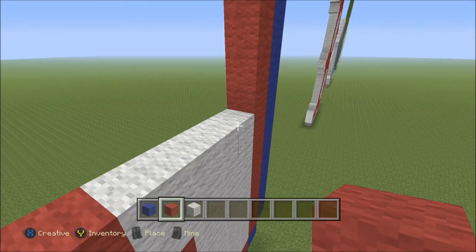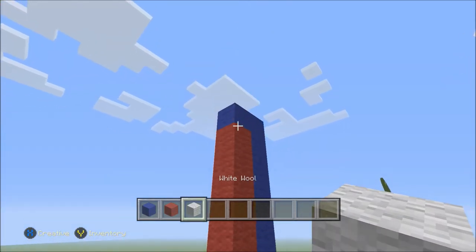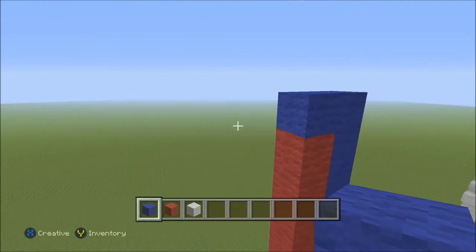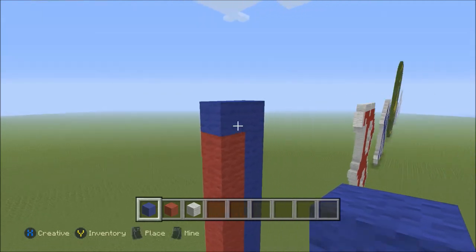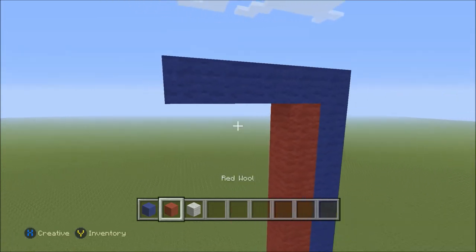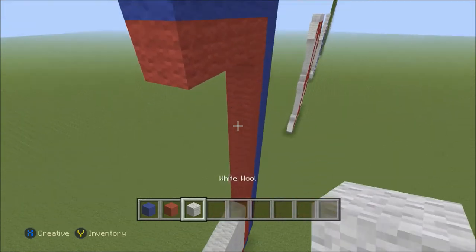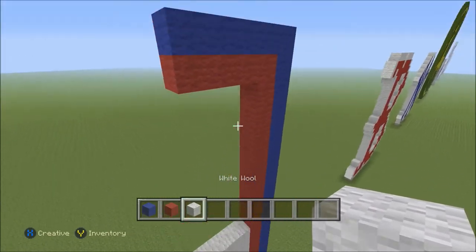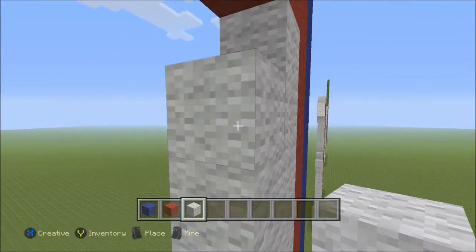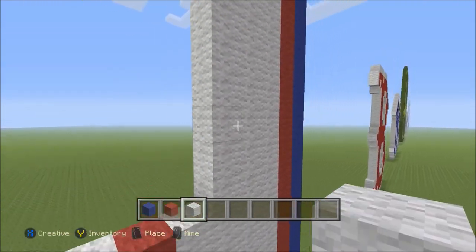Now we're just going to go ahead and build three columns of white going up. But first, starting up here on the left of the very top, we're going to add one, two, three pieces of blue, and directly below that three pieces of red: one, two, three. We're just going to build all the way down and up with three columns of white — those each should be nine blocks of white.